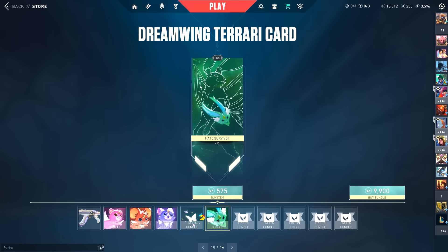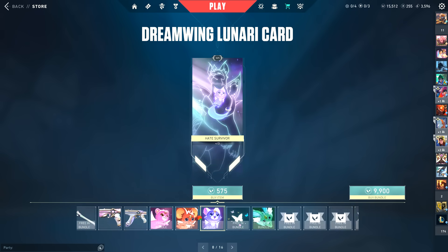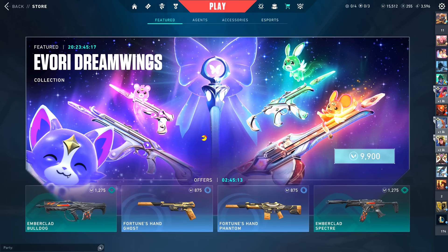It's kind of weird — now that I look at it, there's no spray. They just didn't include a spray with this, and I don't really get that. That's weird for an ultra edition. This is going to be available for 20 days, but today we're going to buy it, upgrade every single item, and show off everything, because there is truly a lot of stuff to show. Let's buy it.